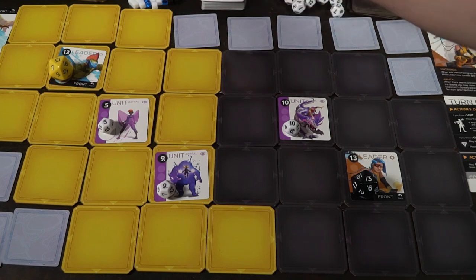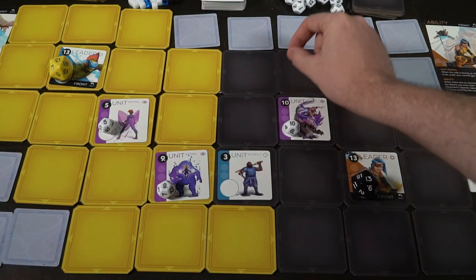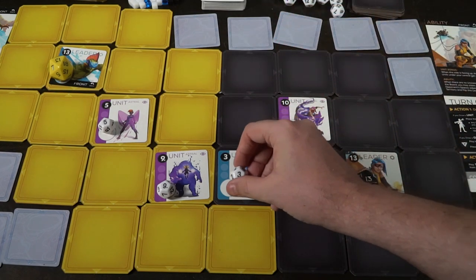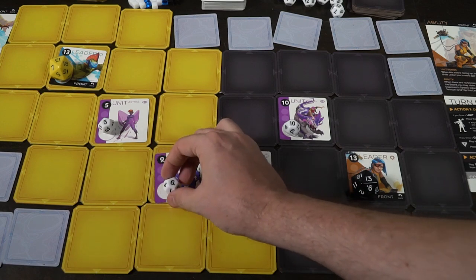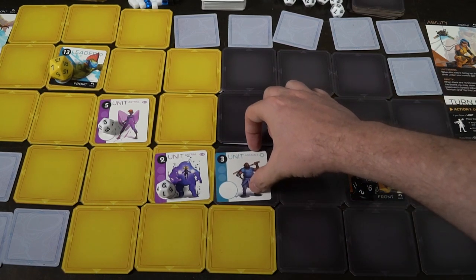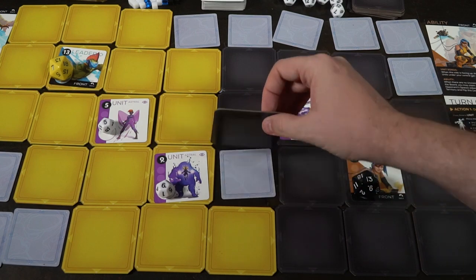Deep Six has a lot going for it. This is an area control game, but a very simple one — the complexities are minimal but present, and making choices matters. When you draw a card, you're presented with focused options: if you get a unit, you can put it anywhere you want; if you draw an event, it must happen; if you get a glyph, you choose to save it or play it immediately. All units range in power, I believe between 1 and 10.